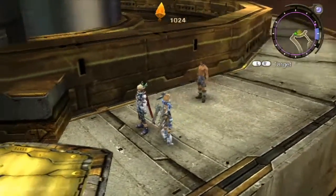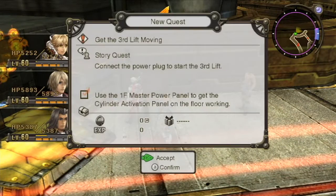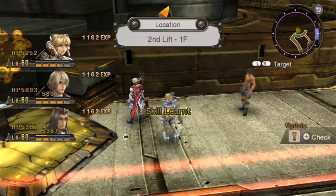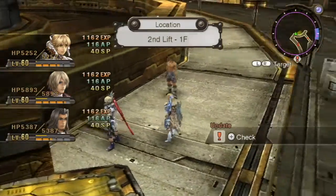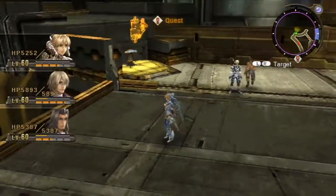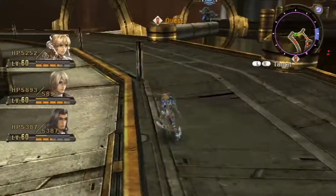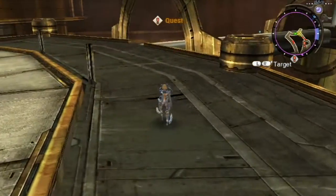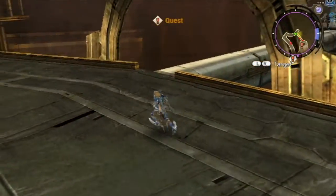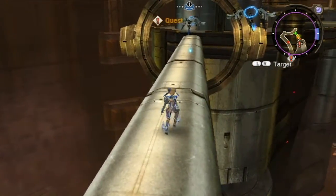Going up. Skill learned — oh yes. We're up a floor now. Logic dictates I go the other way, but I want my quest item, my side quest item.